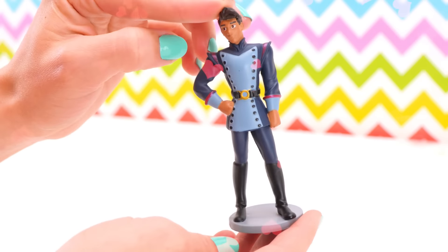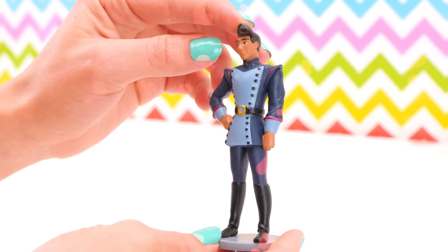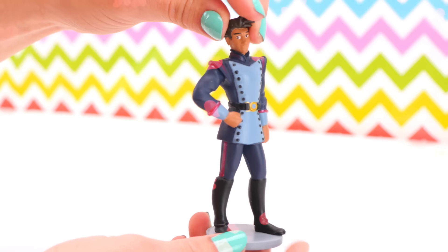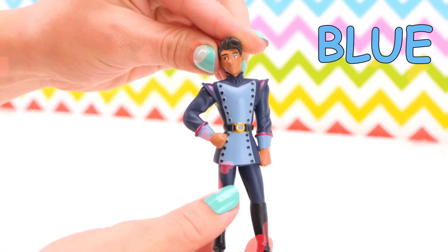And here's Gabe. He's new to the kingdom as well — he just started working for the Royal Guard, and he likes to help Elena out too. Look at his very regal outfit: navy blue with buttons.